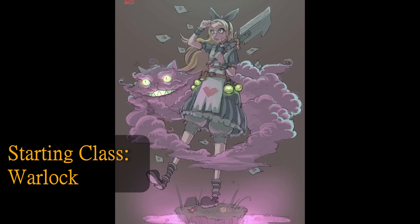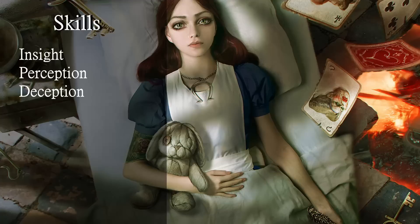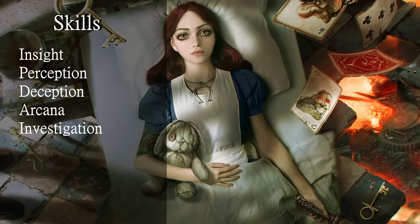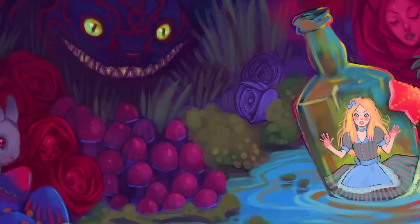As soon as you pick Warlock for your class, you get saving throws in Wisdom and Charisma, and Wisdom is going to be super helpful for maintaining your own sanity. When you choose Warlock at first level, you also get to choose two skills. We're gonna pick up Arcana and Investigation — Investigation because it's part of why you wound up in Wonderland in the first place. You were curious and followed this rabbit down the hole. And Arcana because the craziness of Wonderland overcomes you to an extent that you're starting to understand it.